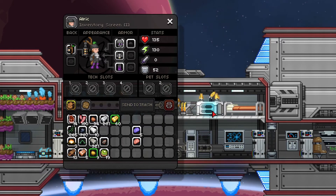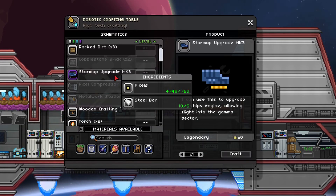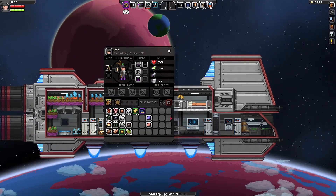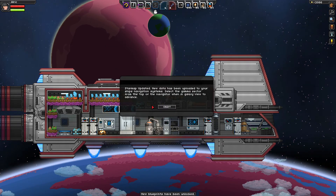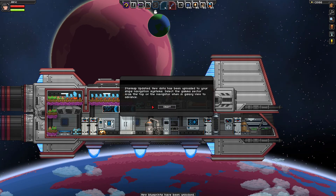Now we have that, we'll place it down just where the table was. And here we have Star Map Upgrade Three, which allows us to go to the gamma sector. So not only have we unlocked a brand new set of technology, we also have a new crafting bench and we can go to the next sector. And as you can see, it's actually really easy to get — 750 pixels and five steel bars. Let's make that. To use it of course you just equip it. We're going to replace our brain extractor gun, and there we go — the star map has been updated. New data has been uploaded to your ship's navigation systems and we can now select the gamma sector from the navigation bar.